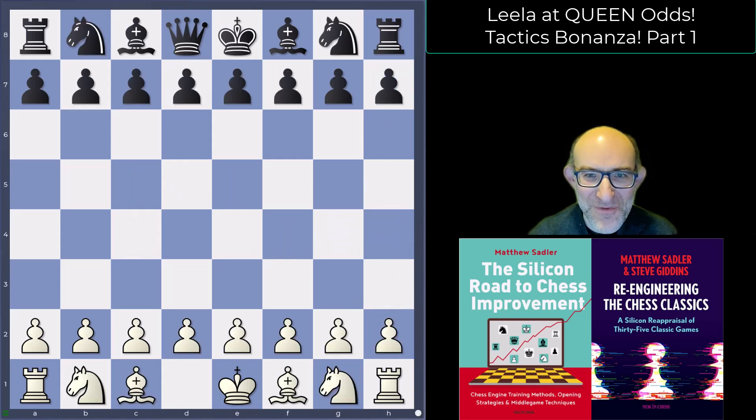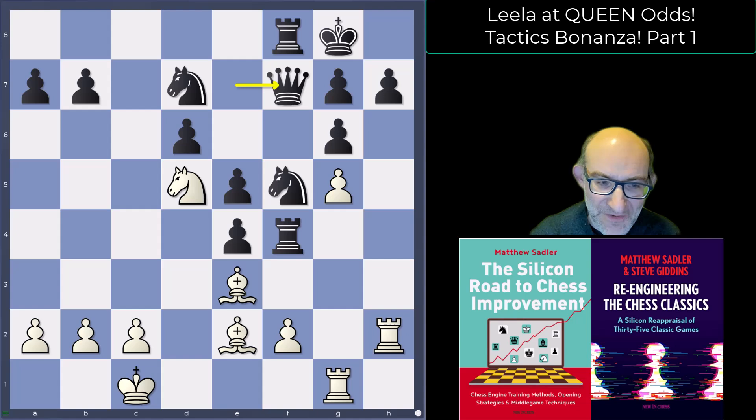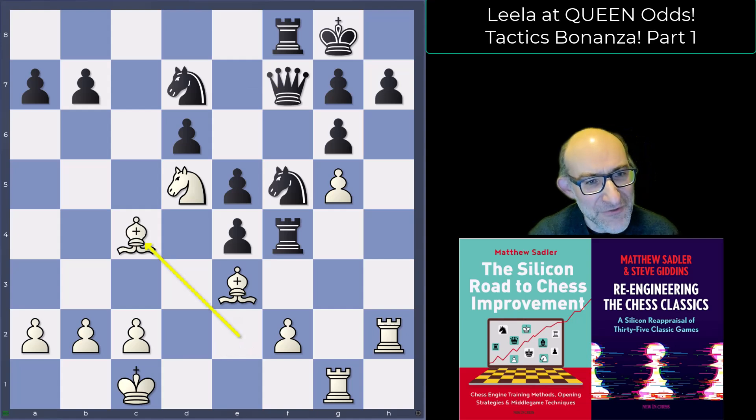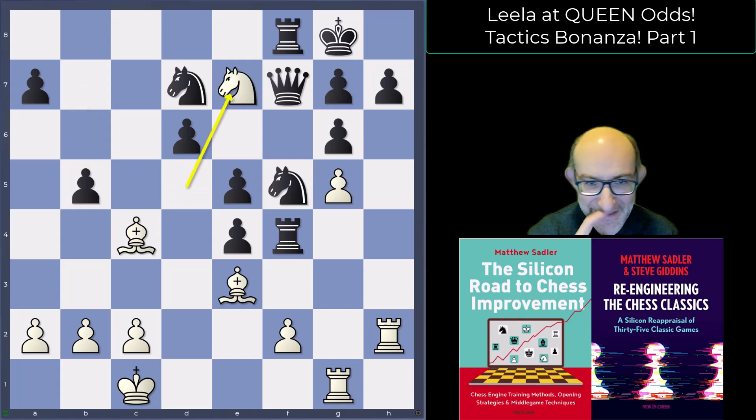The next game — oh, this is a nice one. This is against a 2900 player who played a lot of games at bullet one minute — the one-minute challenge as I'm calling it. Lila as white played bishop c4, vaguely teeing up some awkward things, and then black played b5 to chase away the knight, and Lila threw in a knight e7 check.